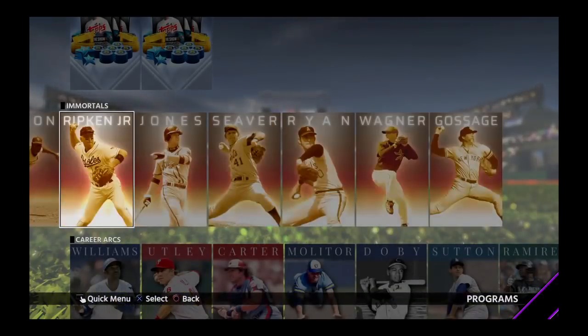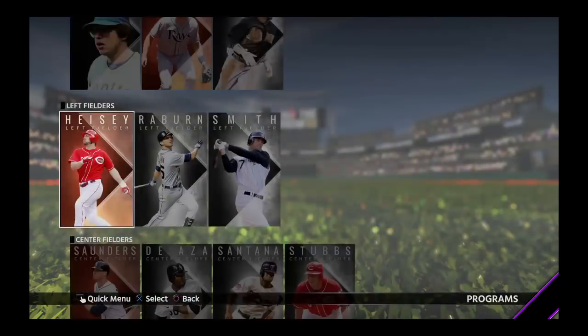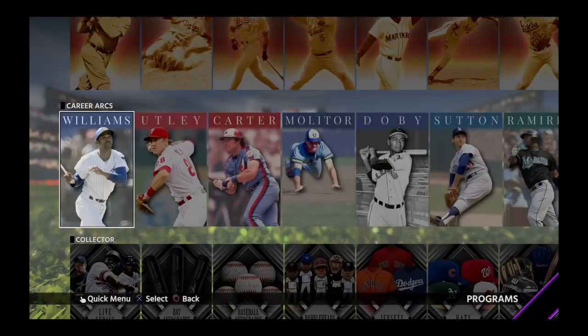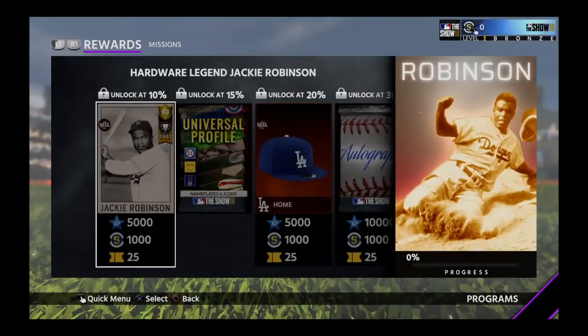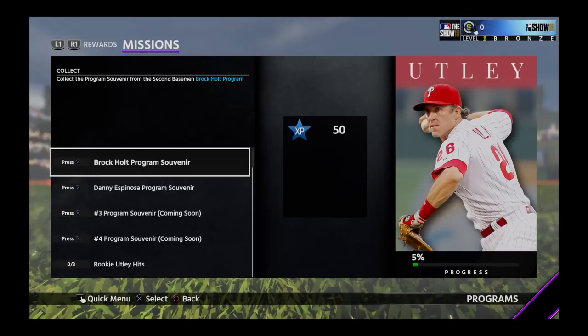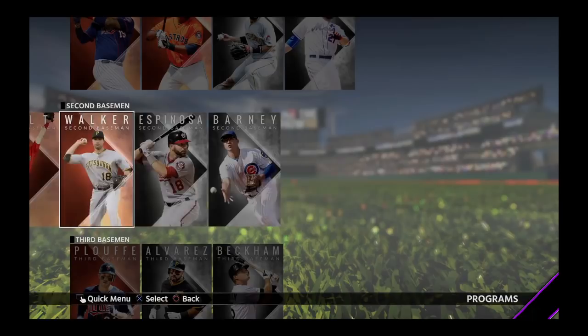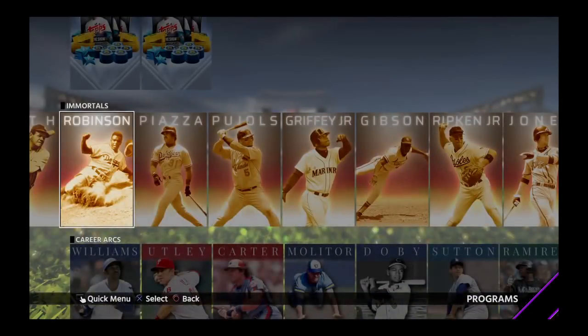So those are all the Immortals. To get these done, you basically have to complete the sets down here — left fielders, right fielders, etc. — for the career arcs that tie into each immortal. For example, Jackie Robinson requires Chase Utley, and to do Chase Utley you need Brock Holt and Danny Espinosa. You do both those career arcs, then do the Chase Utley career arc, and that feeds up into Jackie Robinson. It chains upward in that fashion.